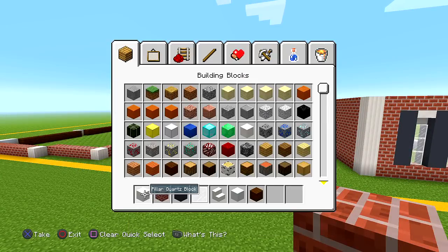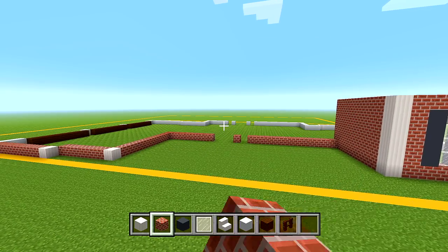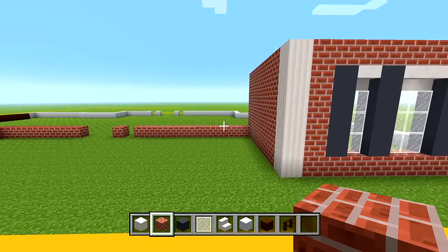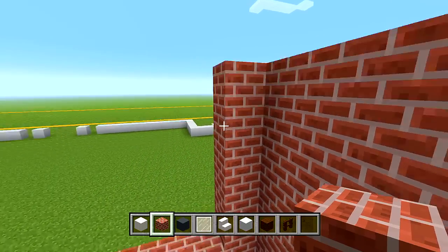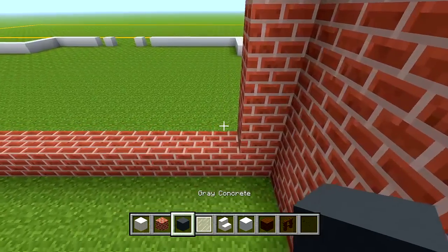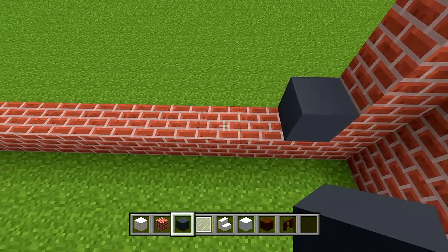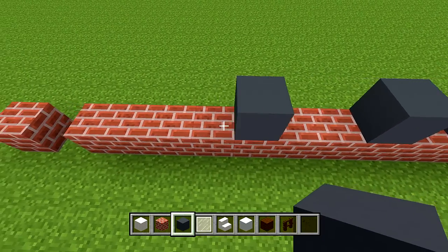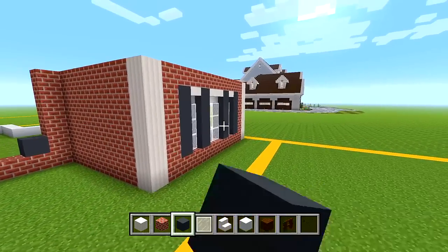One other block I forgot to mention — grab a dark oak fence for the handles for the doorway. Head over to this wall and bring up some brick at the right side. Then switch to your gray concrete for another window: place 1, skip 1, place 1, skip 2, place 1, skip 1, and place 1 — same design as the previous window. Add another 3 layers of gray concrete.